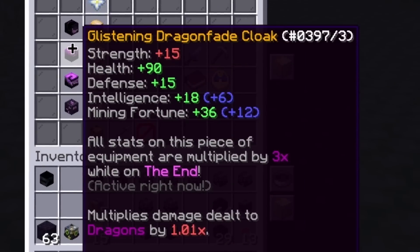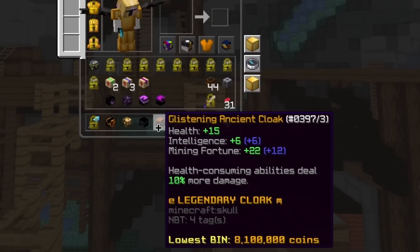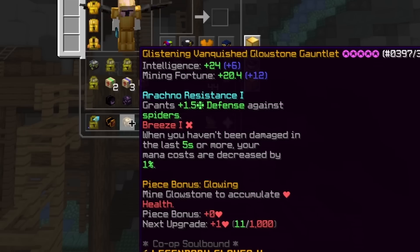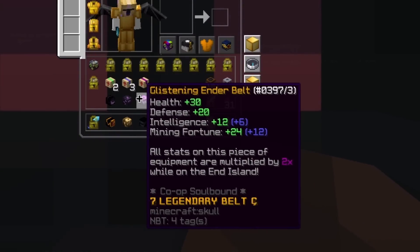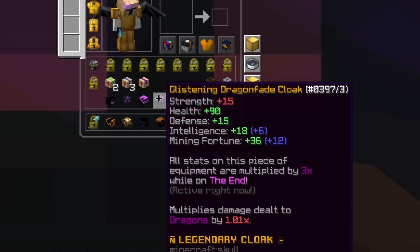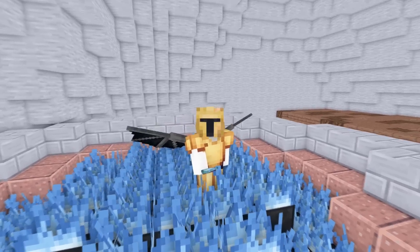While in the end, the ender equipment is actually better than the normal mining equipment. The ancient cloak has 10 base mining fortune, the belt is one rarity higher than the ender belt, and the glowstone gauntlet can be starred. The necklace is the same. But when you go to the end, the stats of the ender equipment get doubled — or tripled in the case of the dragon fate cloak — so it gives 24 compared to 15.